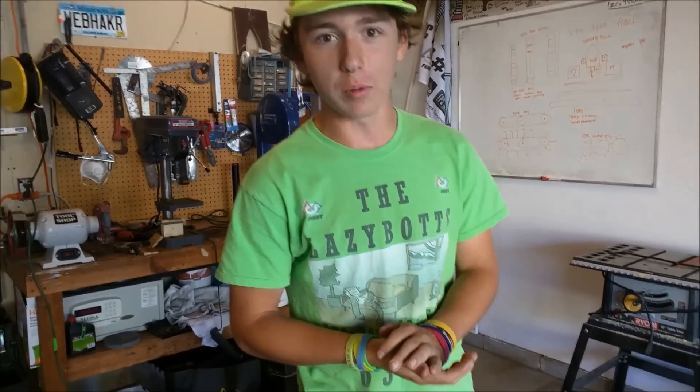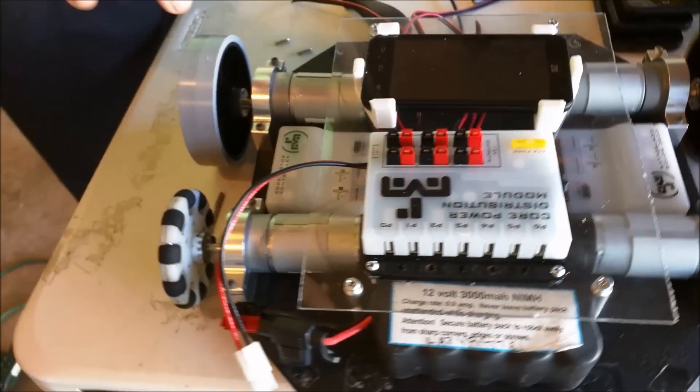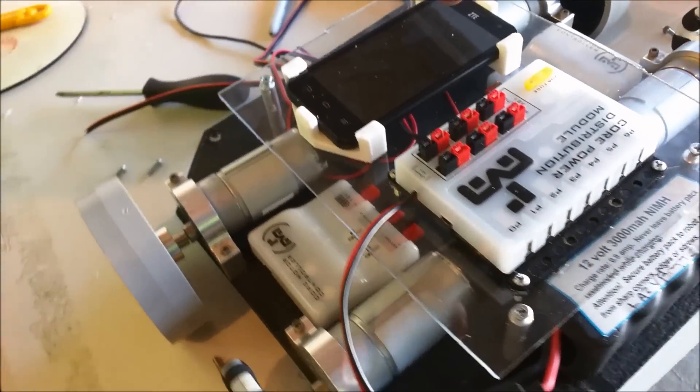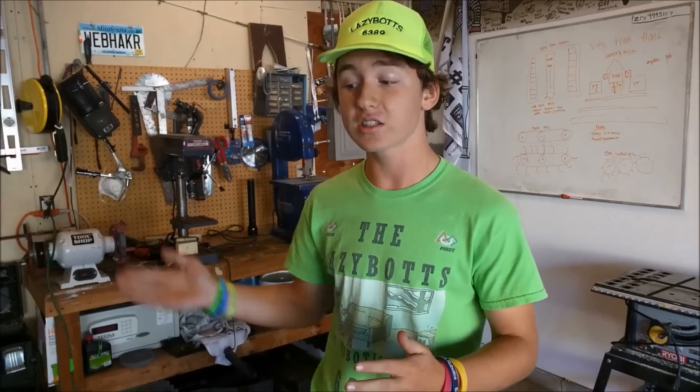Now we've finished day one and we've almost got a drivable robot ready to go. We've got our ZTE phone, the power distribution module, four motors, two motor controllers, and a battery. That's all we've got today — it's almost drivable. Tomorrow we're going to work on driving up the ramp with code and scoring balls and cubes into the scoring elements. That's all we have for today.